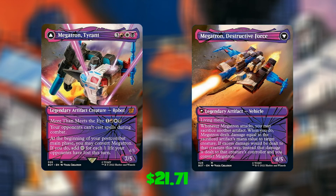At number 2 — and it had to be one or the other — we have Megatron, Tyrant, Shattered Glass version. For 6 mana — 3, red, white, and black — we have a Legendary Artifact Creature Robot, 7/5, with More Than Meets the Eye for 4, one red, white, and black. Opponents can't cast spells during combat. At the beginning of your post-combat main phase, you may convert Megatron; if you do, add 1 colourless mana for each 1 life your opponents have lost this turn. It turns into Megatron, Destructive Force — a Legendary Artifact Vehicle with Living Metal, 4/5. Whenever Megatron attacks, you may sacrifice another artifact; when you do, Megatron deals damage equal to that artifact's mana value to target creature. If excess damage would be dealt to that creature, instead that damage is dealt to the creature's controller, and you convert Megatron.